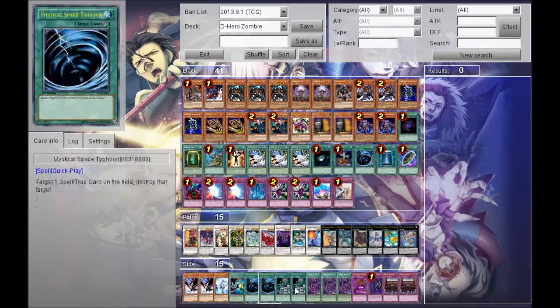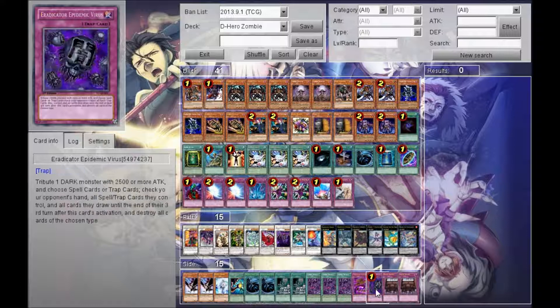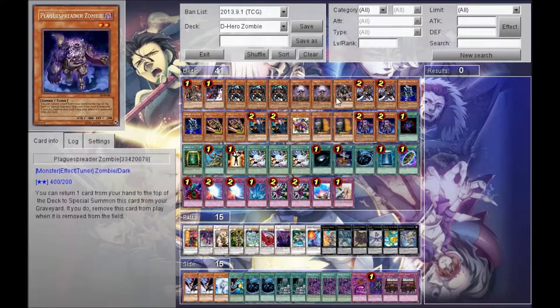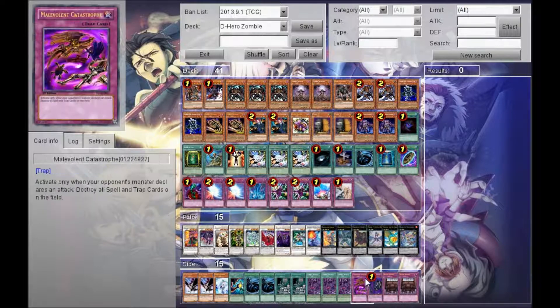The side deck — I spruced that up since last time. We have Double Decree, we have Eradicator Epidemic Virus just in case, because the deck does run darks obviously. We have Gorz and DAD of course — just-in-case type things. I run into spellbooks and I just want a one-off; you never know, you might draw it.